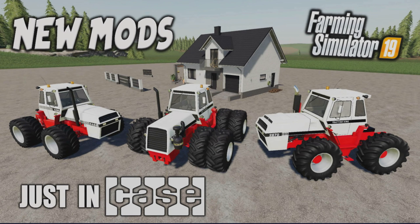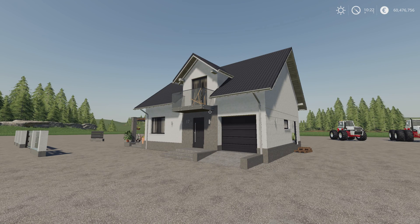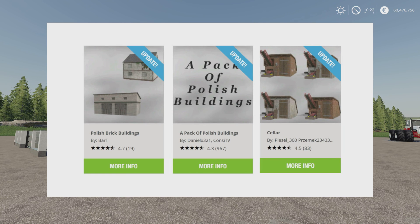Welcome to this look at new mods on Farming Simulator 19 with me, Mr Sealy P. It's Friday, the 2nd of July. We have three updates today: the Polish Brick Buildings by Bar T, the Pack of Polish Buildings by Daniel X321 and Konsti TV, and the Cellar by Paisal 360, Przemek 23433 and Bartson V3.